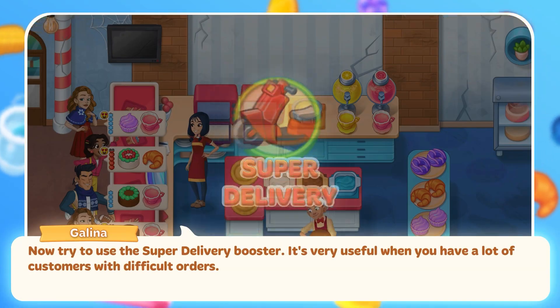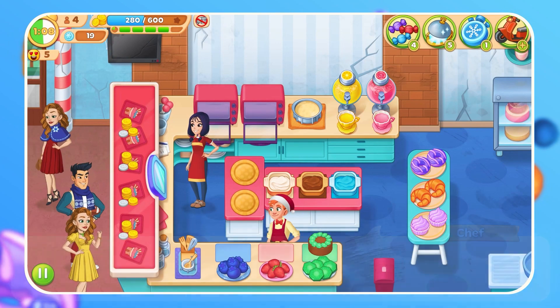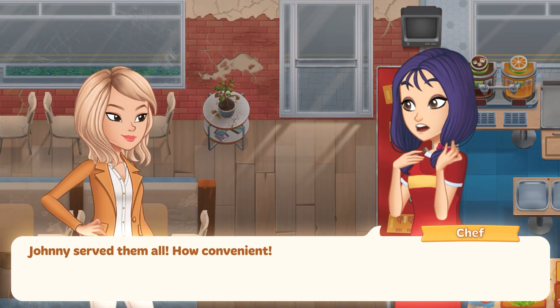Try to use the Super Delivery Booster – it's very useful when you have a lot of customers with difficult orders. Johnny serves them all! How convenient!